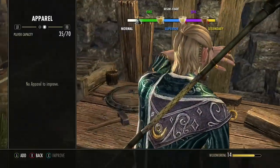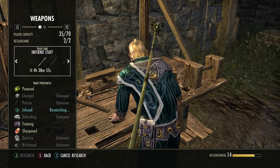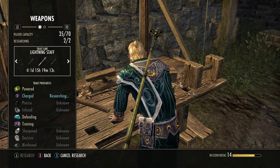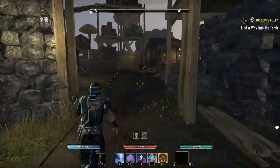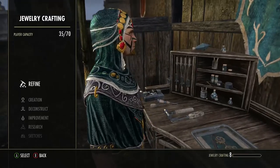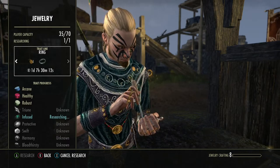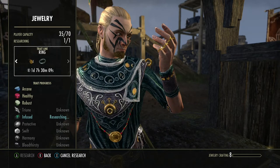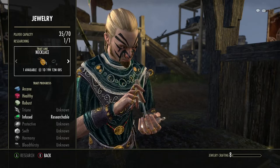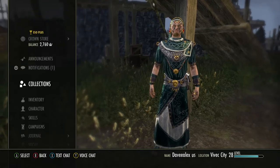On my staffs, I've already started researching. On my Inferno staff I'm on my fourth item, my lightning staff also on the fourth item, and my jewelry I've also started the fourth item. I have a ring in research right now and a necklace already backed up and ready to go. The gear you can craft yourself — this is what we need to do.